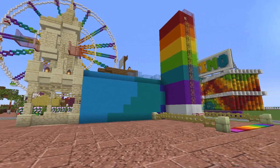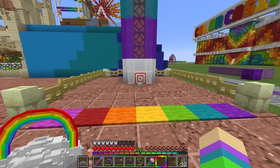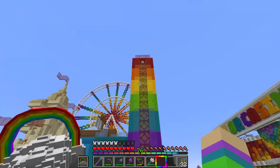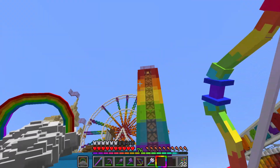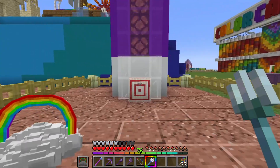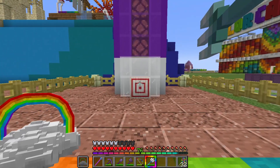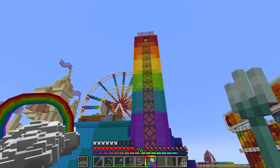Now we have our first two games built. This one over here is kind of like the carnival game where you take the hammer and hit it to see how high you can get a light. Since this is Minecraft, we'll use a bow — or maybe a trident to mix things up, since we're going to have a few games with bows and arrows. You just try to hit and see how high you go, and if you hit the bullseye you get the bell and a firework that goes up.